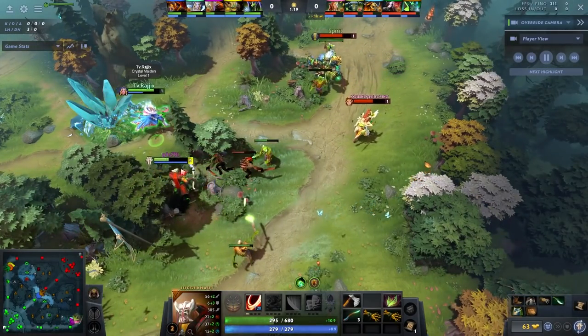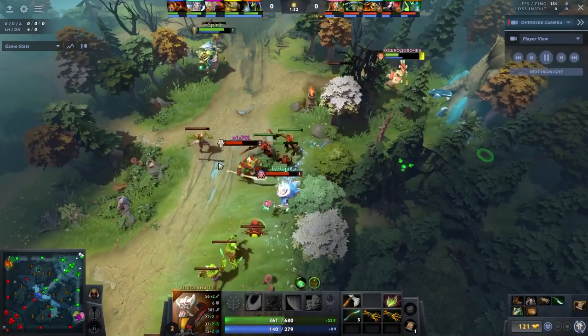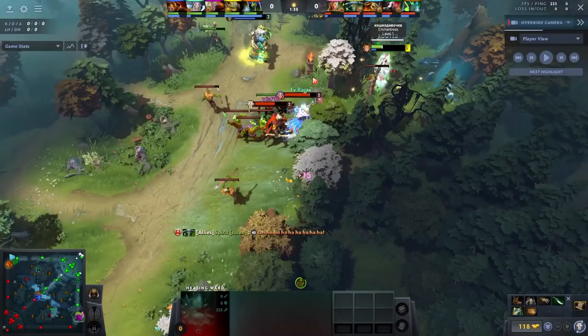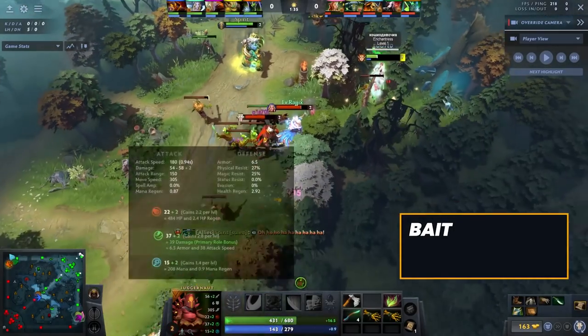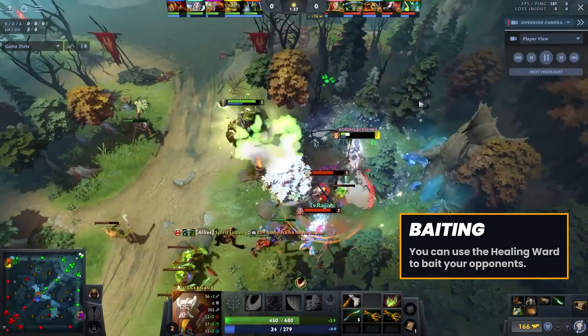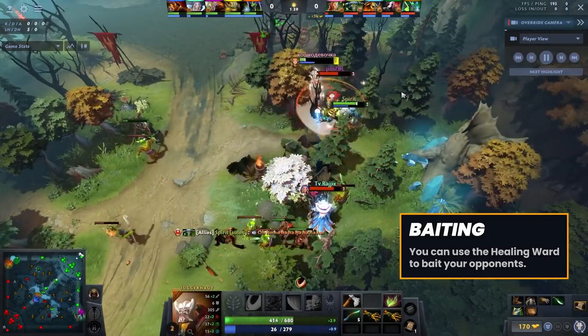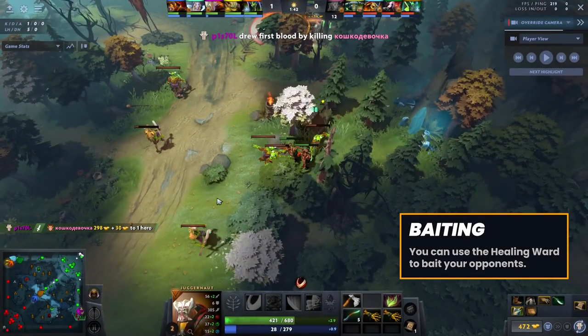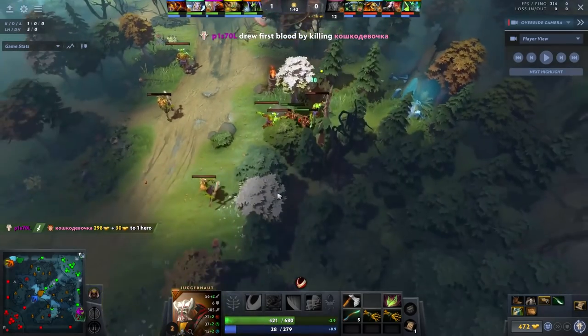We want to use our spells together at level 2. I'm level 2 and I'm going to have Healing Ward. Now I'm using the Healing Ward and he's going to get baited into healing it — that's something that happens quite often. Every time you use this, they want to kill it because it's a lot of gold, and then he's going to pay for it. And he dies. Which seems pretty easy on paper, but if he doesn't come to kill it, then we just outsustain them anyway. So that's a good play.